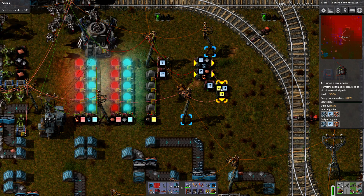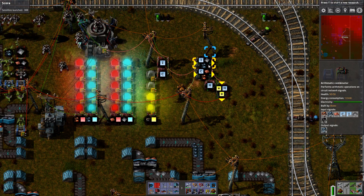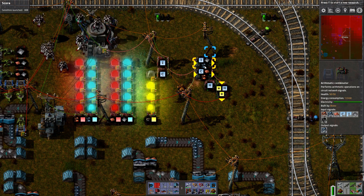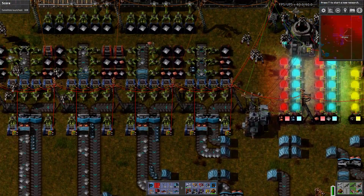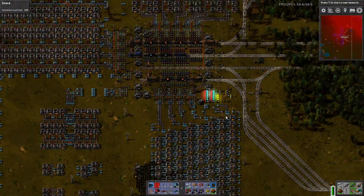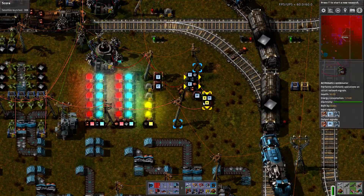We also have a target quota of 25,000 iron, yet we only have 23,000 — a deficit of around 400 iron being output. But rather than sending a request for 400 iron to every single requester chest, it goes through a modifier so that each requester chest only requests a small portion of the total deficit.